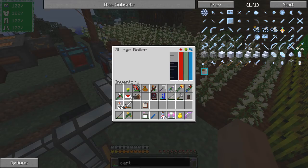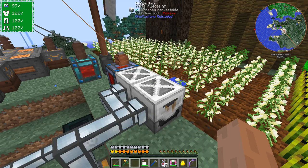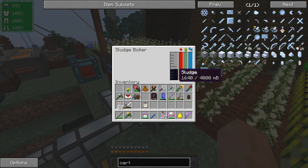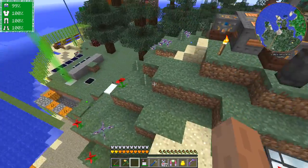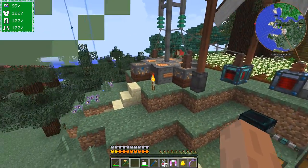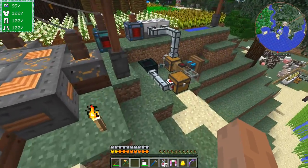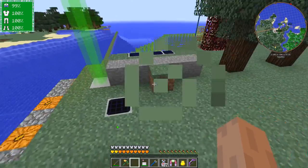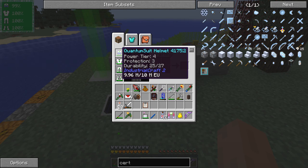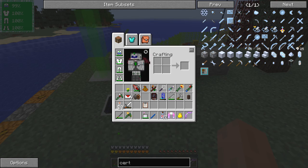Here we have a sludge boiler - it's actually not running. There we go, it's just running now. It's got plenty of sludge in there and I get poisoned. But because I've got the quantum suit armor on, mainly the helmet, the helmet's got extra protection. So when you assemble it, let's see if I can find the recipe for that.